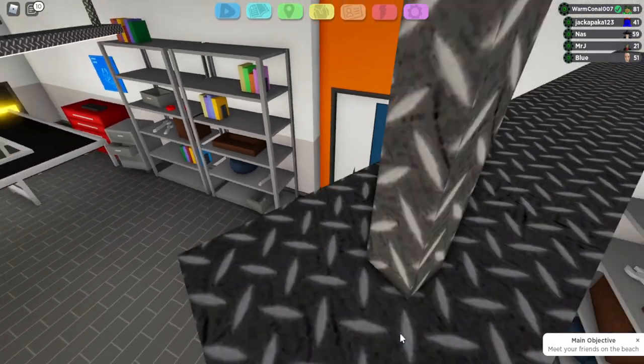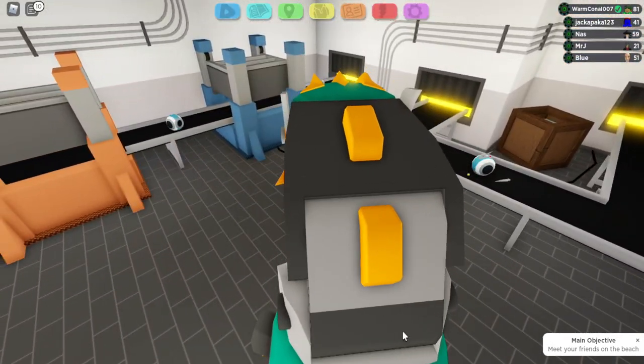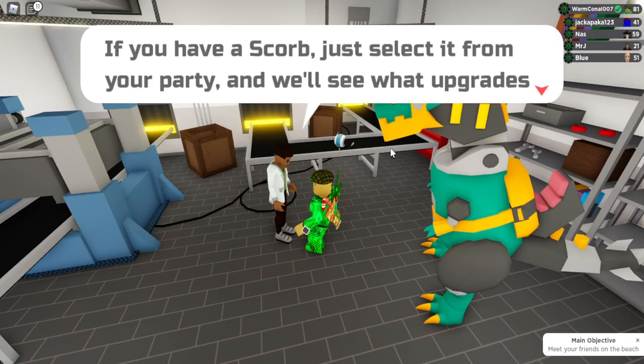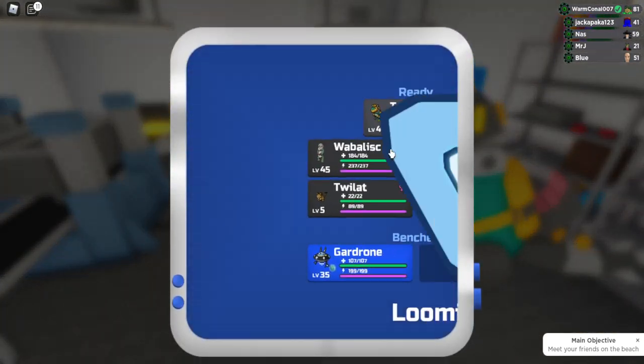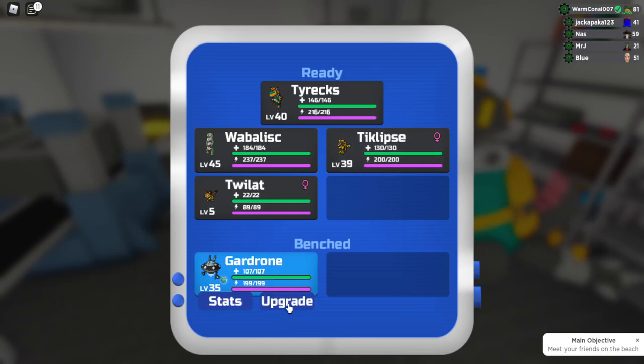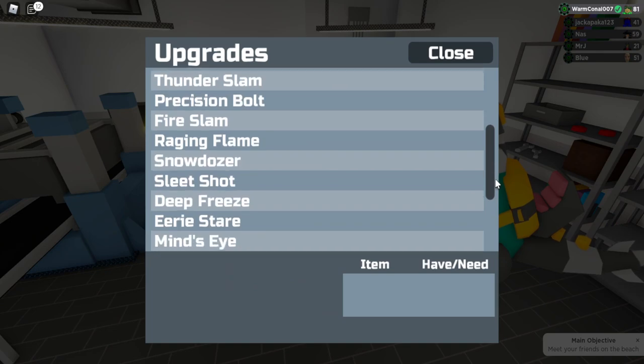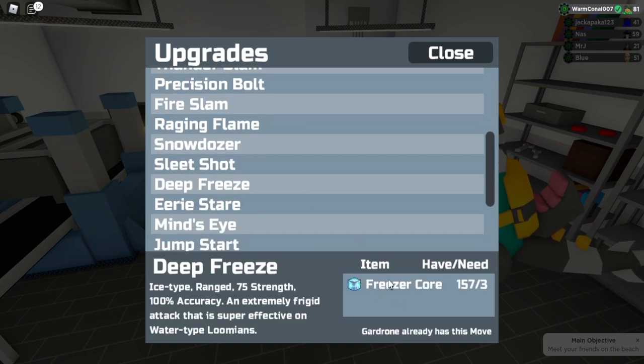What you want to do is go to this NPC here — I'm going to call him Charles. Hi Charles. So you click on the Guard Zone and hit upgrade. The move there is Deep Freeze. It takes three freezer cores to learn it.